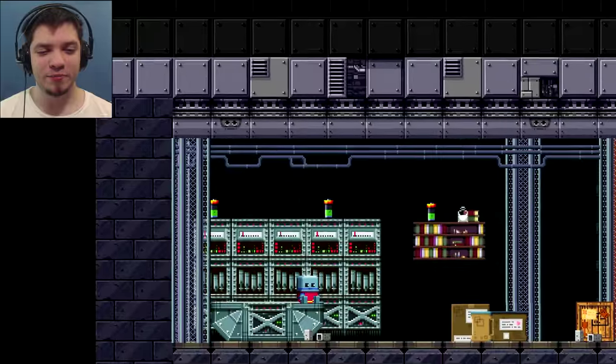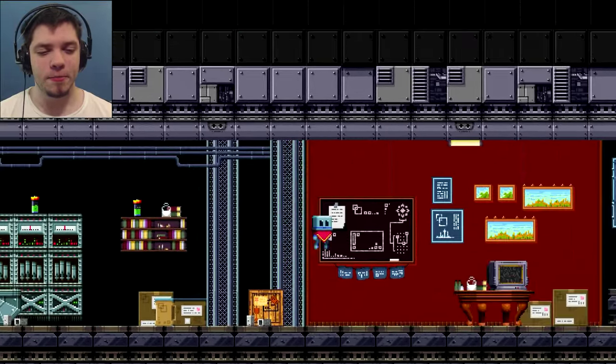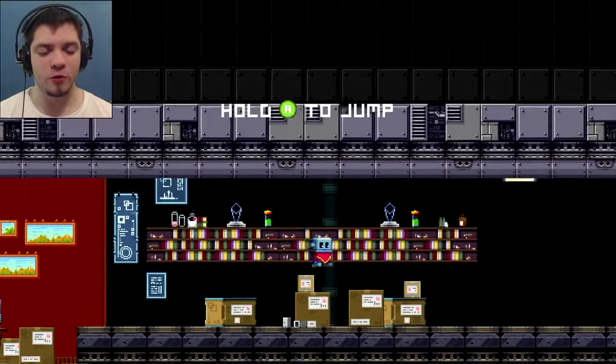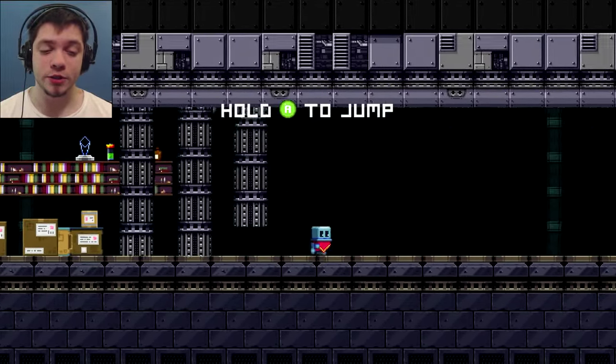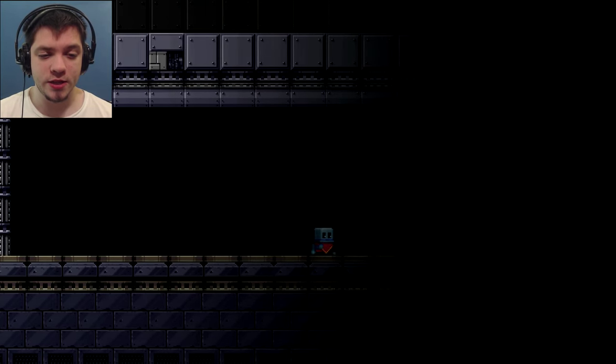Here we are. Poncho, little guy. So you can jump — hold A to jump, well for me it's X. I'm using the PlayStation 3 controller. So these first few areas are relatively simple; they just teach you how to do things.